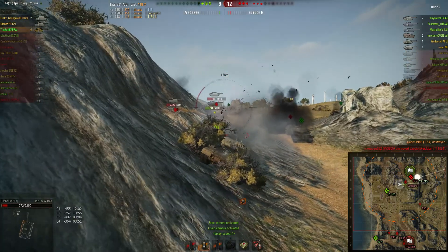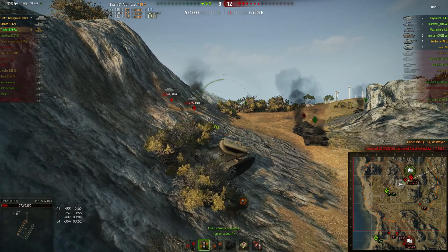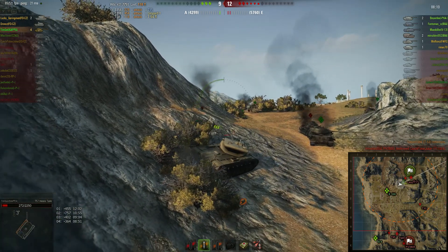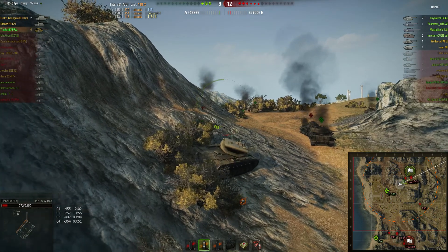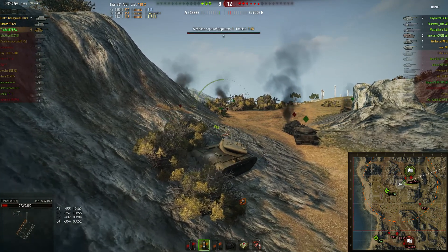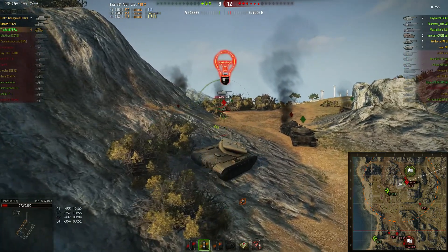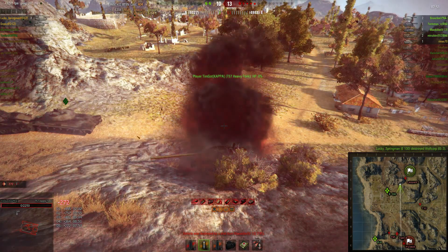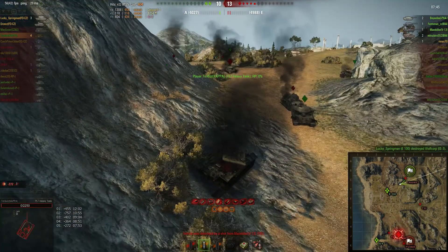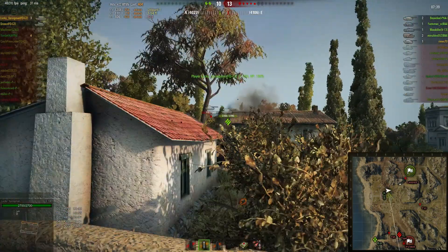I start attacking again — I already have 7.7k damage and I'm trying to carry this game. I'm stuck in position because I can't really push with my low HP. The E100 and IS-4 are being useless; IS-4 did not kill the T95 so now he's stuck in J3. The IS3 starts to attack me, gets killed by the E100, and then I get killed by the camping T95 in the back because I relied on our IS-4 to kill that T95, but he sadly didn't do that.